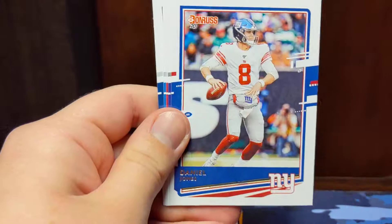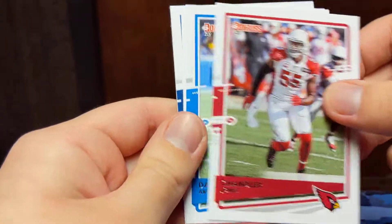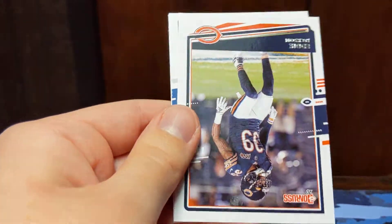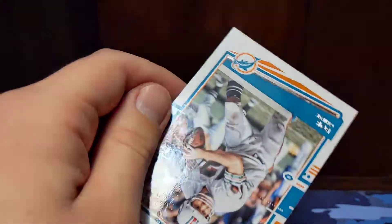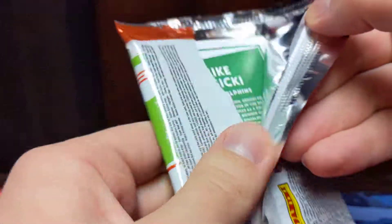Kirk Cousins, Daniel Jones, Mark Andrews, Chandler Jones, Danny Amendola, Eddie Jackson, a Trevon Diggs rookie card, and a Bob Griese. Okay, last pack with no hits — then we have the optic preview and the sweater card.